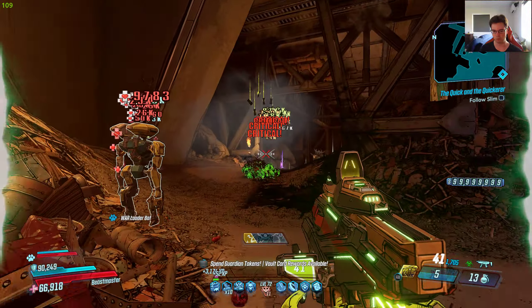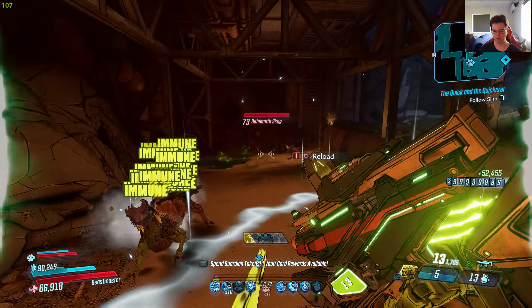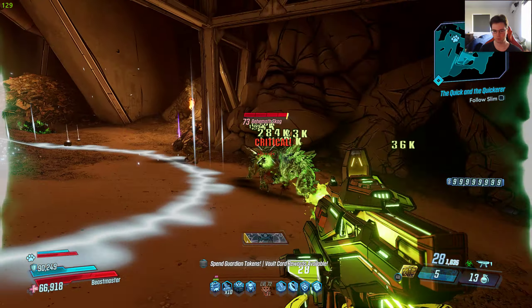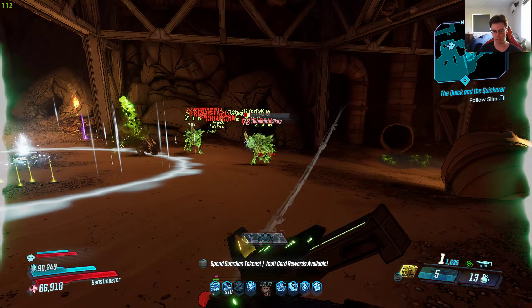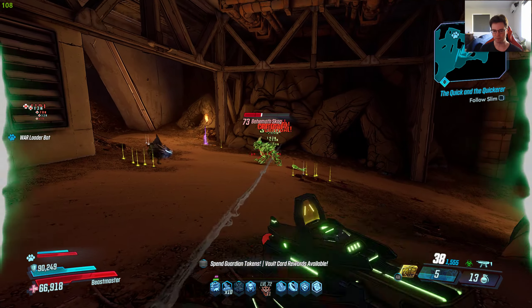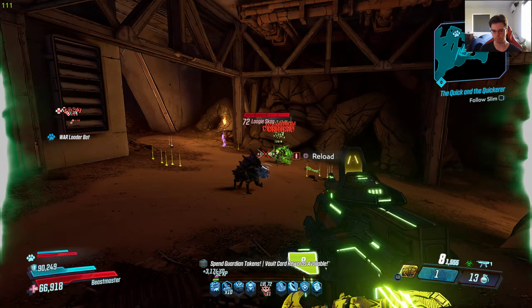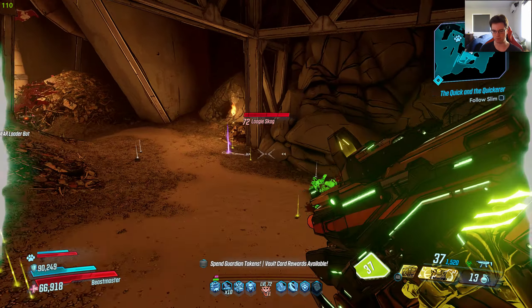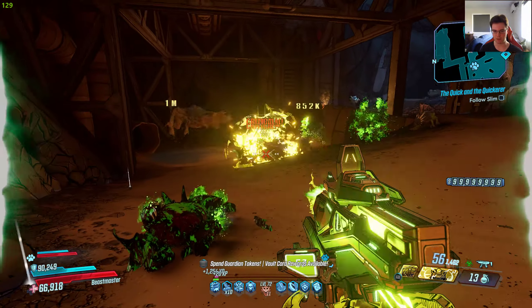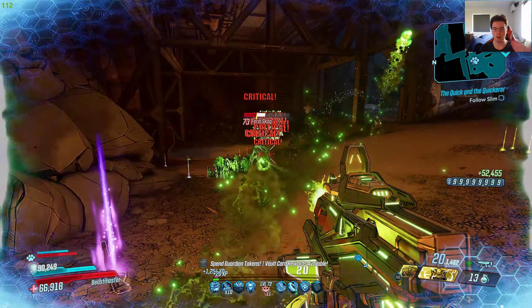We're on Mayhem 11, which is basically Mayhem 10 really. So we're gonna go kill these Skags, and obviously we're gonna see what the legendary effect can do. I want to see the magazine size and the fire rate for this gun when I get some kills. And as you can see, the fire rate has increased a lot — a lot more than 5% from what I'm seeing.